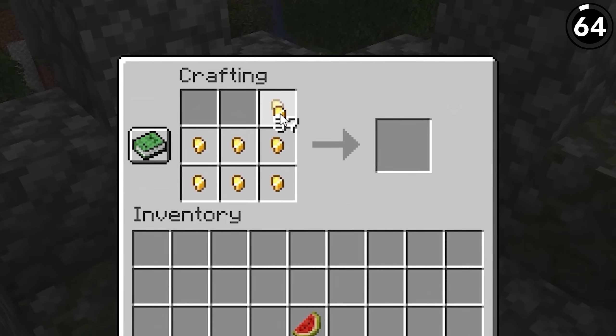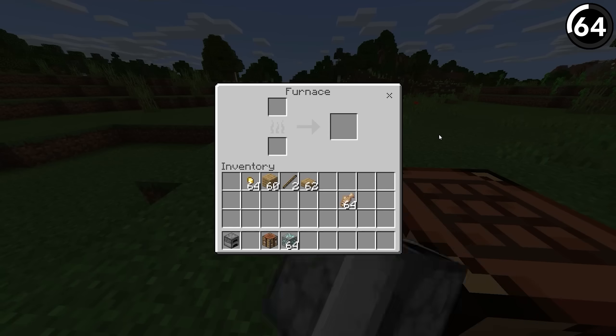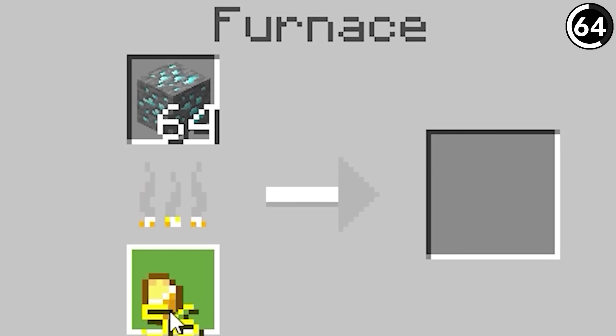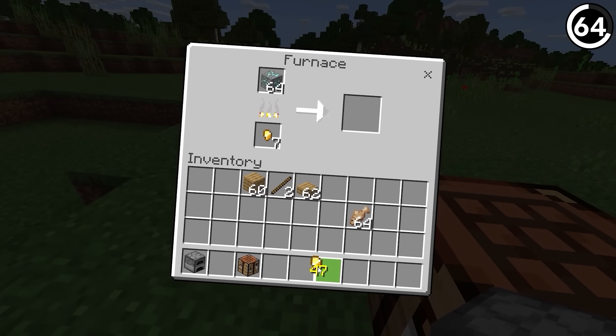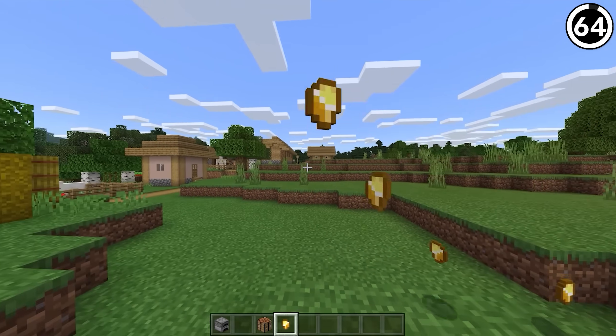In Java, we see a gold nugget as just that — something you can use to craft a gold ingot, but that's about it. But in Bedrock, it's fuel for some reason. When I first heard of this, I thought there's just no way, but if you try it, it does in fact burn. It's not even a good fuel source — you need about 12 of them just to smelt one item. But if you're looking to burn some cash, I guess this does the trick.